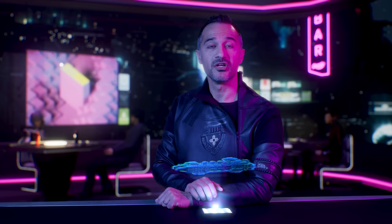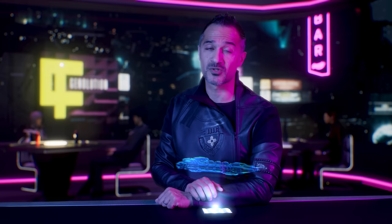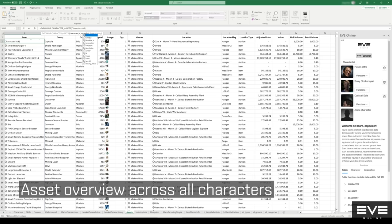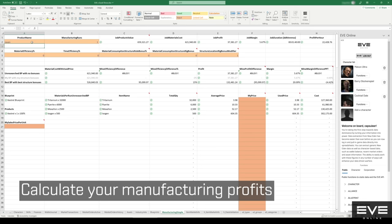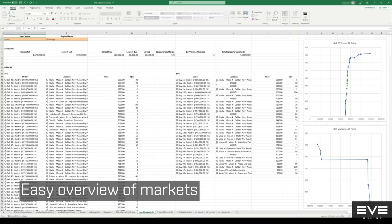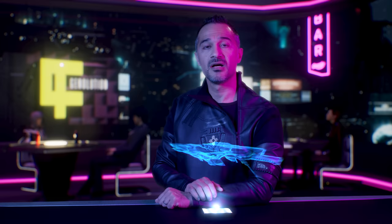You can enhance your EVE Online experience with the upcoming free add-in from Microsoft Excel, which will be available in the Microsoft Store on the 20th of June. We would like to extend our warmest thanks to all the beta testers who provided invaluable feedback during the development of this add-in. Accessing in-game data effortlessly and seamlessly integrating with Excel, you can import your in-game data across all accounts and characters as well as your Corporation data directly into Excel using the EVE API.